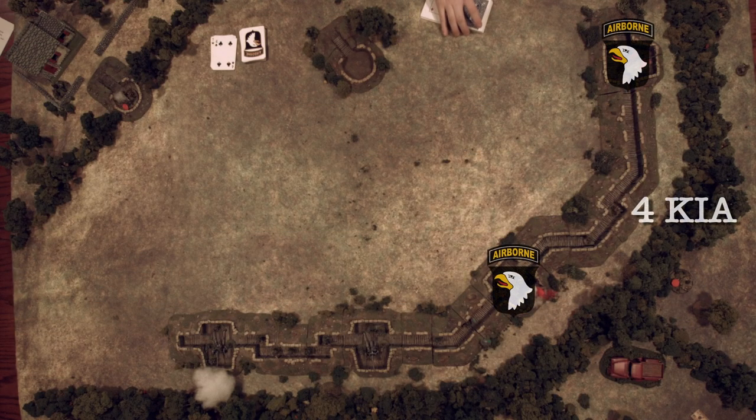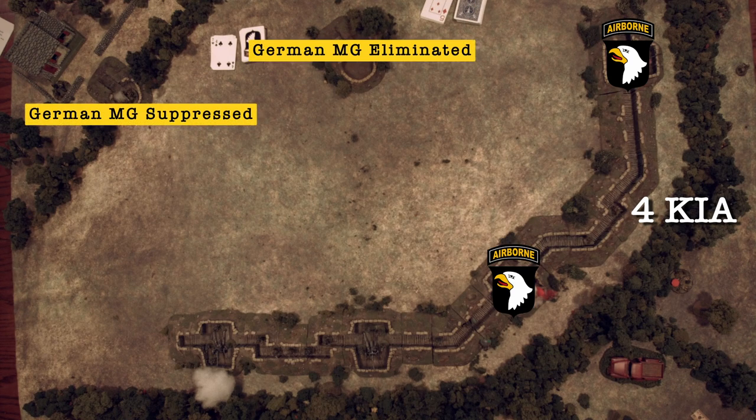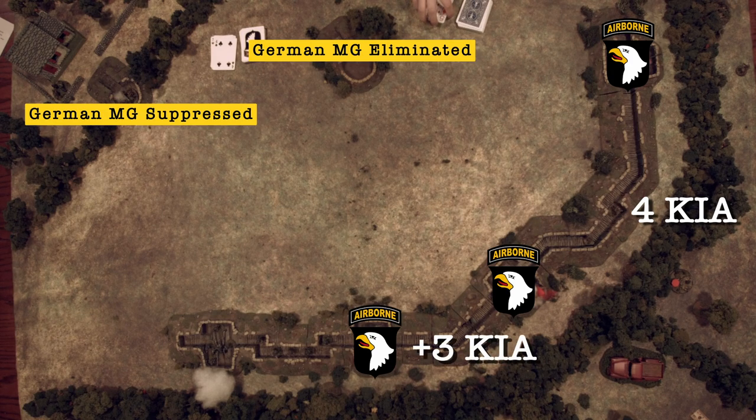The Americans have taken two gun pits, but they've paid heavily with four KIA. I think that's a lot of casualties for two gun pits — they're using the right tactics, but too aggressive with the close combat. Now they've taken the third gun. We're not showing it because they use the same tactics — grenades and close combat — but they took three more casualties taking it, two from melees. Brutal. These morale checks are getting nasty, but once that third gun pit is taken, they get a little help.